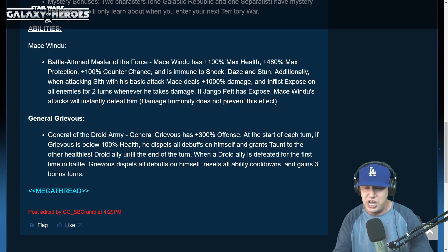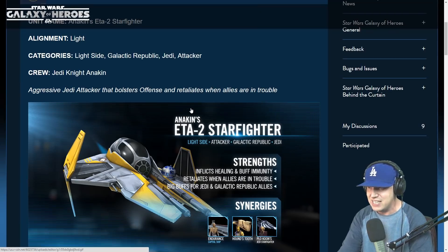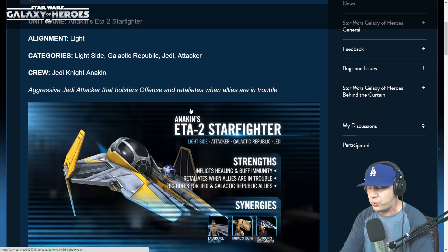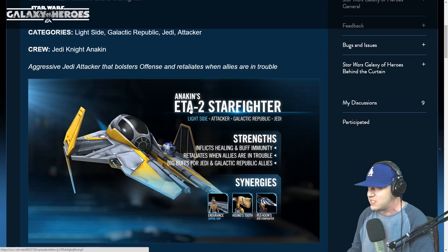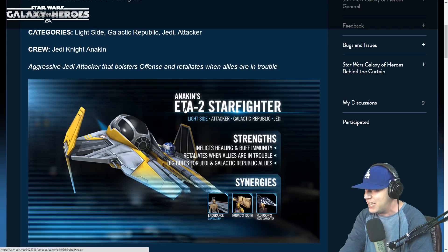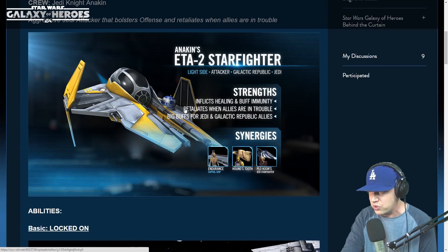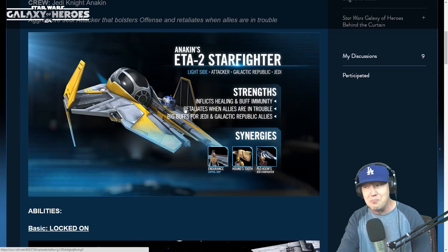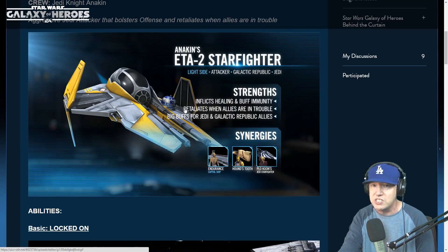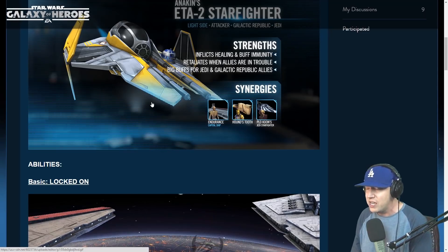Let's take a look at Anakin's ship — oh my god, it's so awesome! Anakin's ETA-2 Starfighter, alignment Light Side, Galactic Republic, Jedi Attacker. Interesting that the crew is only Jedi and Anakin, even though R2 is in the picture — R2 is not part of the pilot system. Aggressive Jedi Attacker that bolsters offense and retaliates when allies are in trouble. Inflicts healing immunity and buff immunity, which I think is going to be pretty good against Houndstooth. Anakin's ship might be the key to blowing through Houndstooth, which is the best tank ship in the game. Big buffs for Jedi and Galactic Republic allies — Mace Windu's capital ship might have a place in the meta.